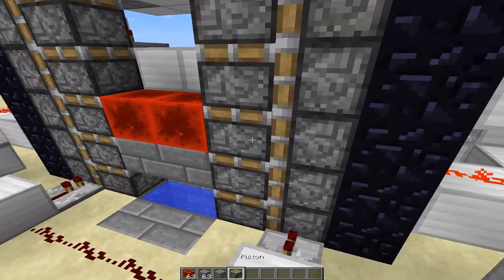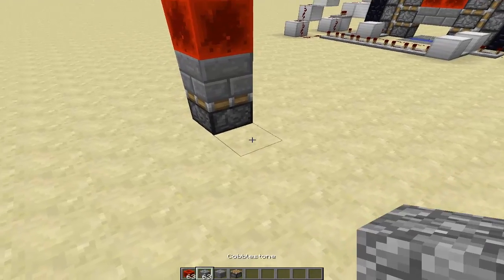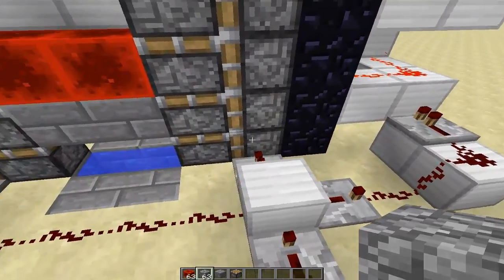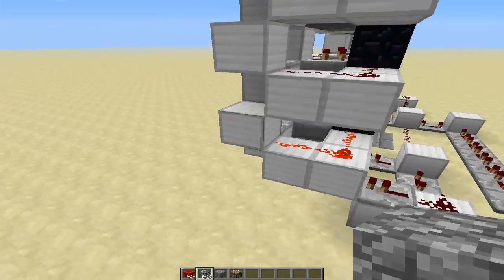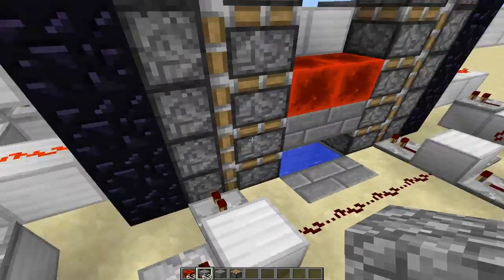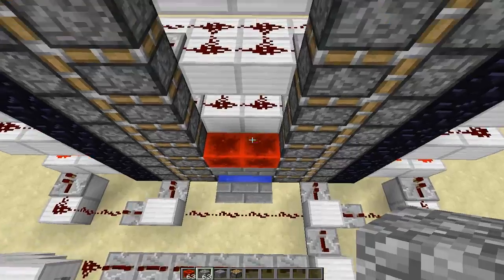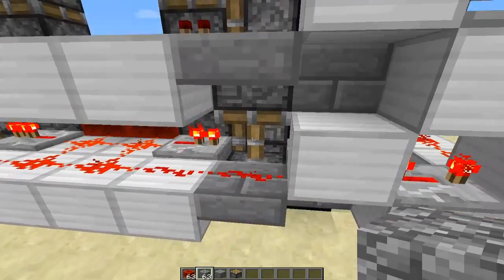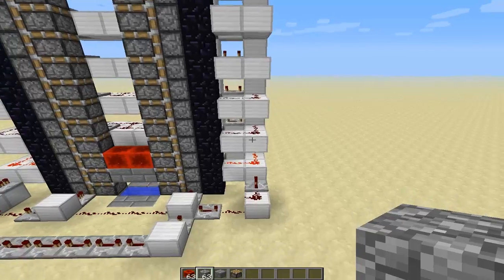If you have a redstone block on top of a piston and you update the piston, it will push up the blocks. So when we push out the pistons on the side, it pushes up the block. We take this signal and bring it into the pistons on the side, causing the sticky pistons to push out more pistons, propelling the blocks upward. We also use pistons on the side to update the side pistons.